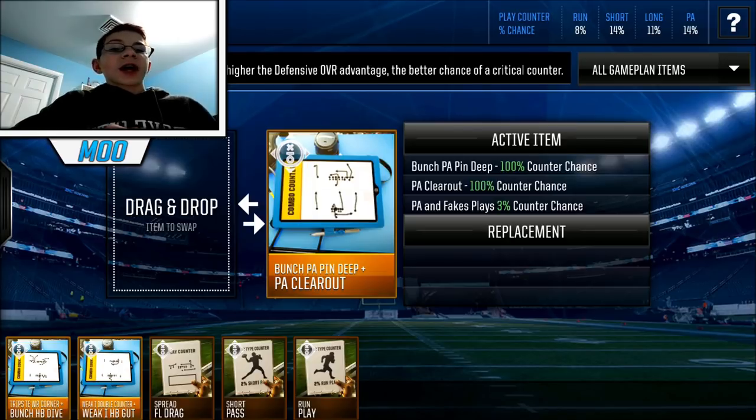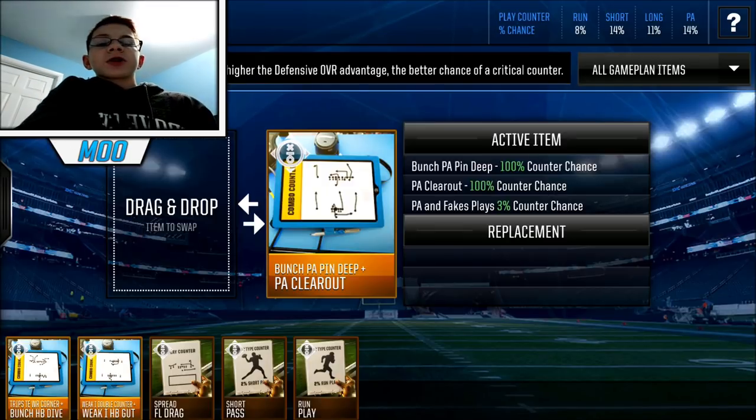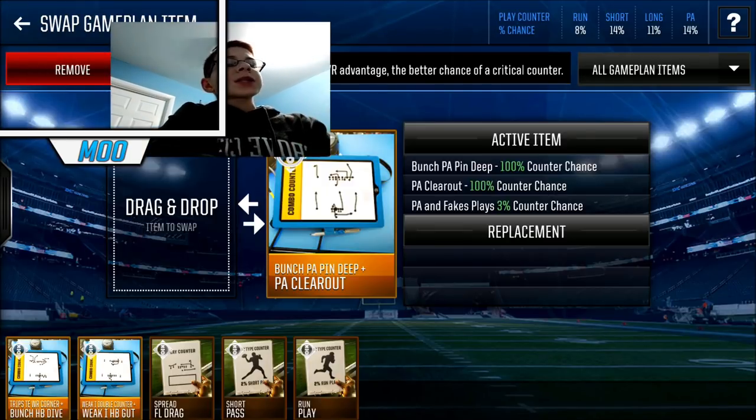For PA counters, this one is not my greatest and I could definitely work on it. But I have a Bunch PA Pin Deep plus PA Clear Out — two highly used plays. PA Clear Out more for the cheesy opponents, and Bunch PA Pin Deep more for the skilled opponents. That's a really good one. Another really common one I like to use sometimes is PA Fullback Flat plus Tight End Corner, though it's a little more expensive. The cheaper one really does the job. Fullback Flat and Tight End Corner are only used by some really cheesy players anyway.